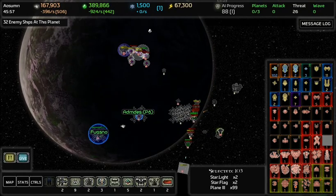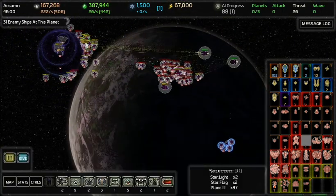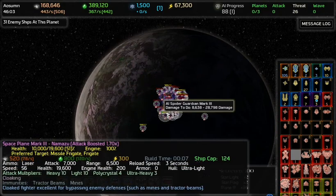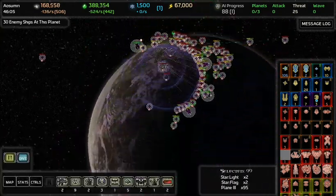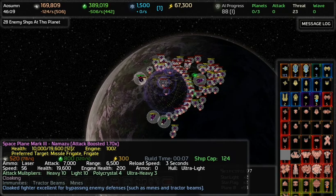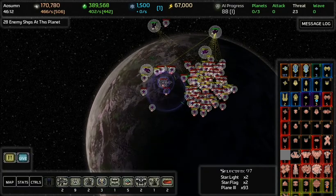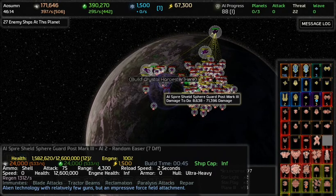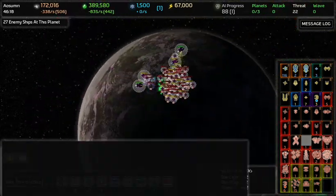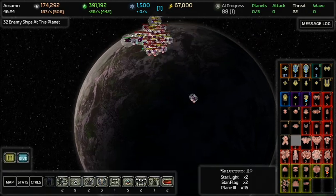Over there, over there. Crap, you built them. Do I have a deep striker available? Build it — build the heck out of that thing. Blow it up, hurry up and die. Oh crap, I'm down to nine ships. I've got a buttload and I still have more coming through all the time. Here's my second wave.